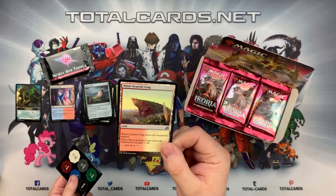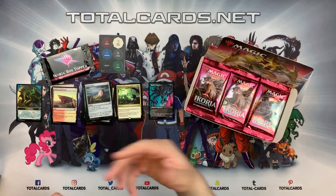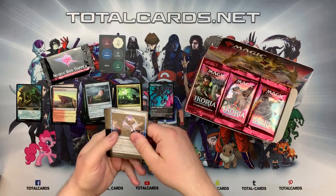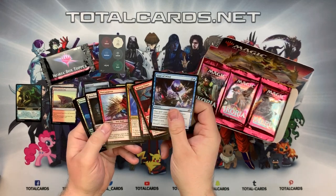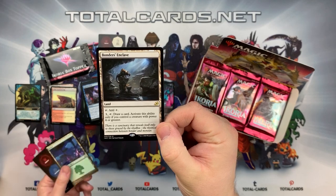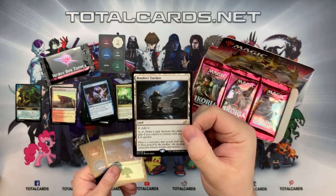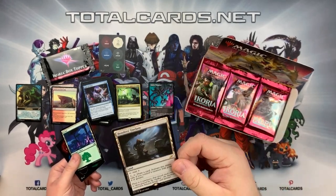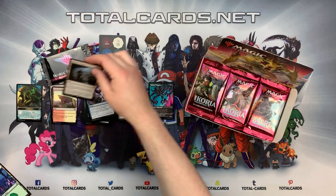We also got our Winds-Scarred Crag and the token - you get these tokens in every other pack to help go with the set. Going straight to the rare: we've got Bonder's Enclave, just a land. Taps for one colorless, and if you control a creature with power four or greater you can pay three and draw a card. It's fantastic in Standard, Pioneer, and especially Commander as a draw engine for colors that are not very strong in that area.